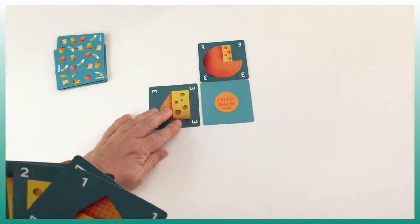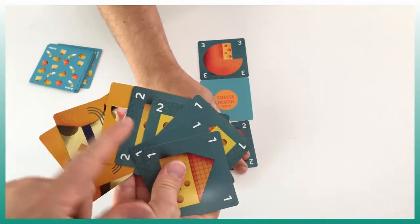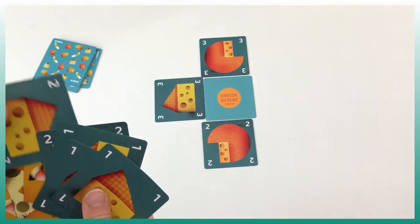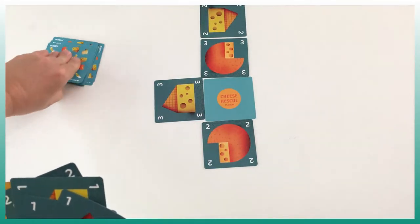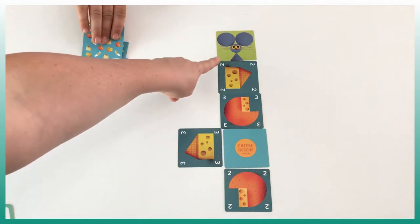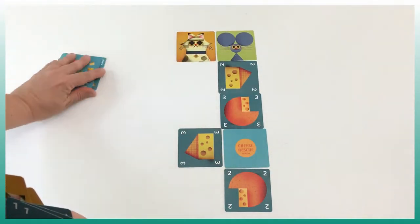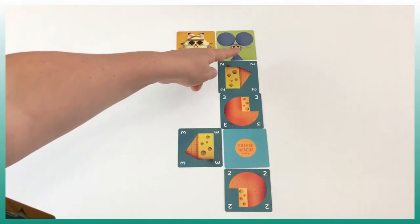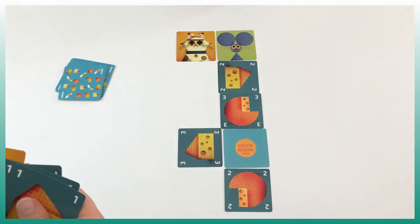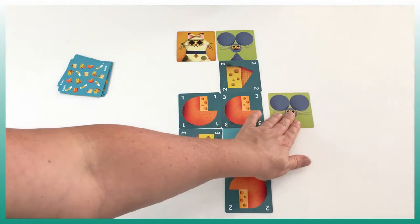It's now my turn. This is what I have, so I have to place all my cheese and try to work around this. My opponent put a mouse — meaning this mouse, if I don't do anything, is going to eat the cheese. I have a cat, that's perfect. The cat is going to scare the mouse, and then I pick up a new card. We've made five cards on this side so we cannot go further down or up, we need to go to the side.